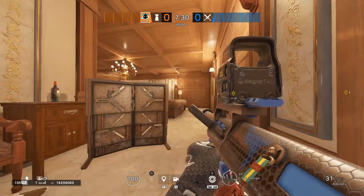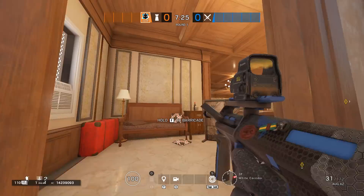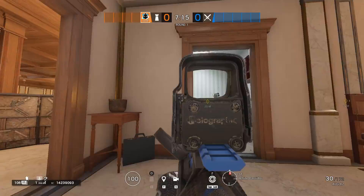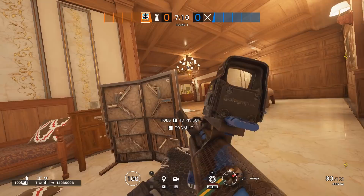For this solo queue, I'd recommend going with Wamai if you know that your teammates know how to do a standard rotation. Goyo could be used if they don't. Putting a shield by the Piano's door and securing it with magnets will give you a fortress. Be aware of the White Stairs window — that's why having a standard rotation between Toilet and Freezer is recommended.